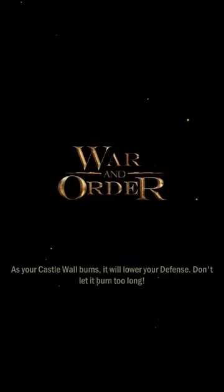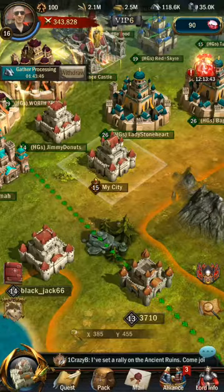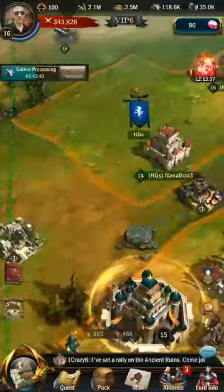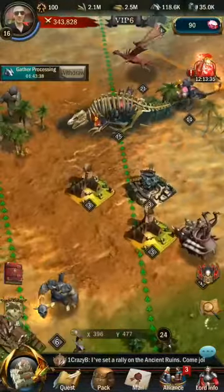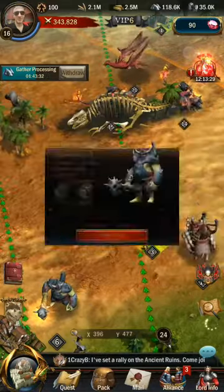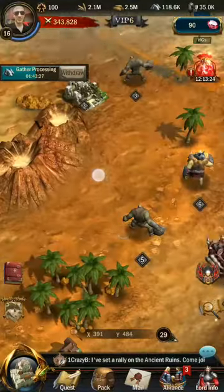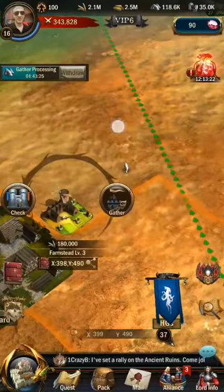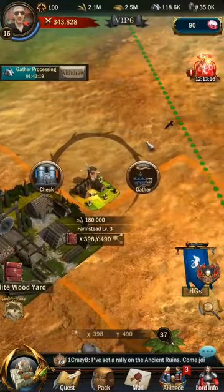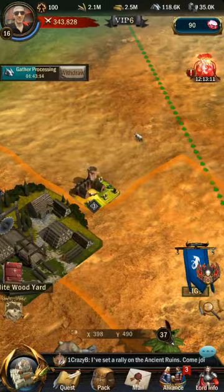Now let's move to the realm map. On this map I will explain three ways to get resources. First, you will look for these small buildings like this one, this one, and that one — these are small resource buildings scattered across the map.